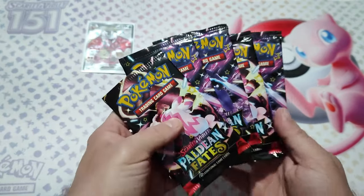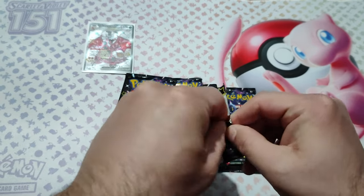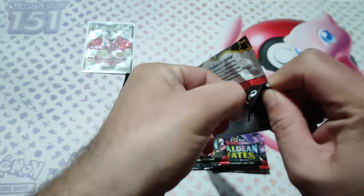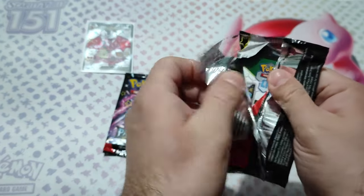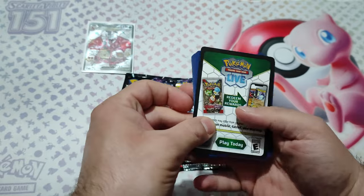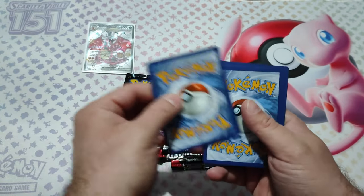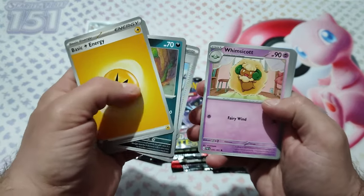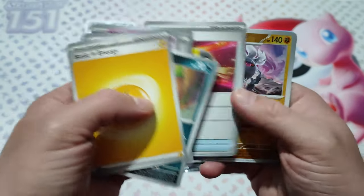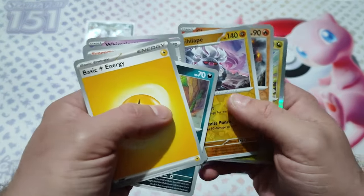Keep them upside down. Let's see if we can pull something good from here. First pack: code card, one holo in front, Scorbunny, Ultra Ball, Charmeleon, and Sneasel. Okay.